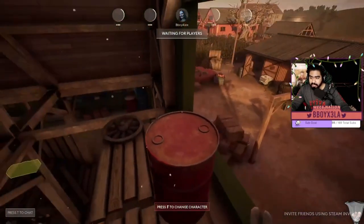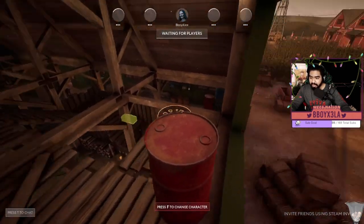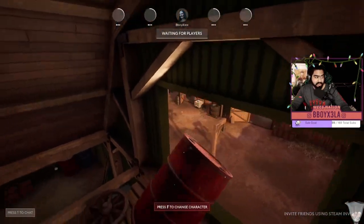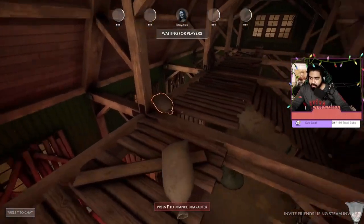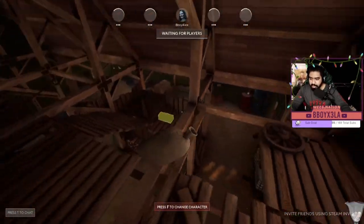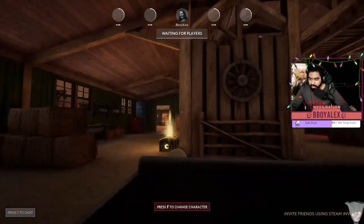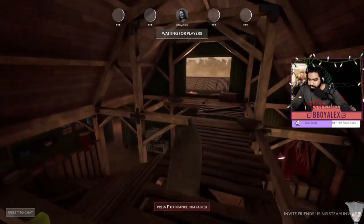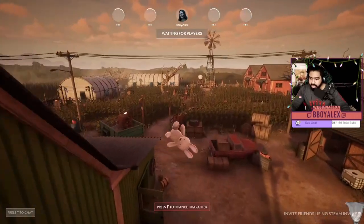We're up top here — guess what, killer's down there. Most killers can't get up here. I think the Nun could probably fly up, but only if her charges aren't already used. Most killers will have to go all the way around, at which point you can dictate where you're going — go back down, come back up, fake them out. The killer assumes you went down, goes around, and you just loop inside the barn.